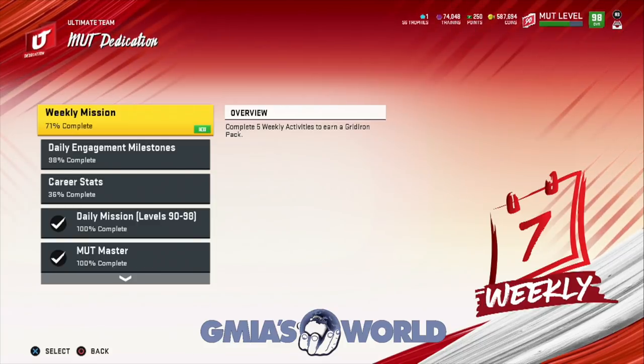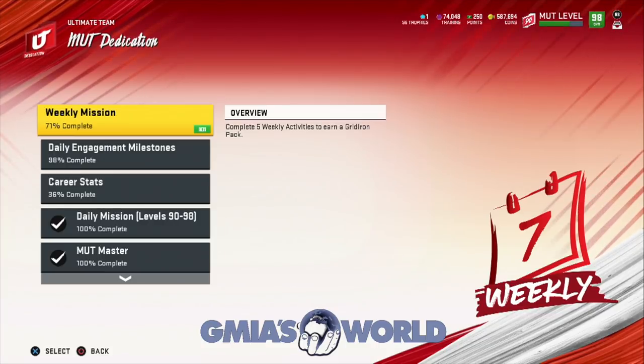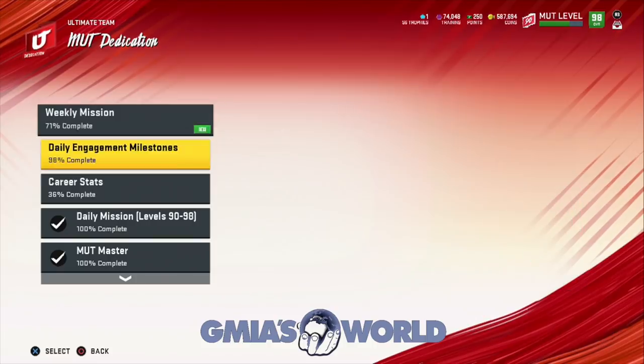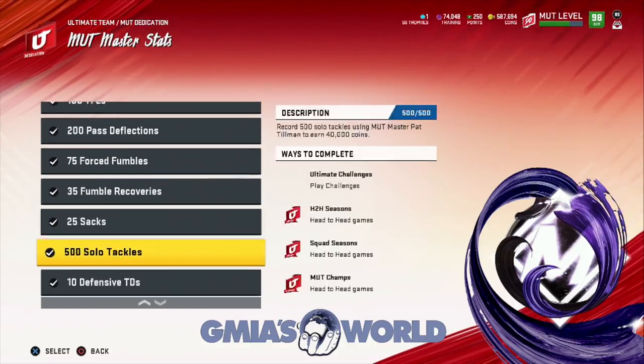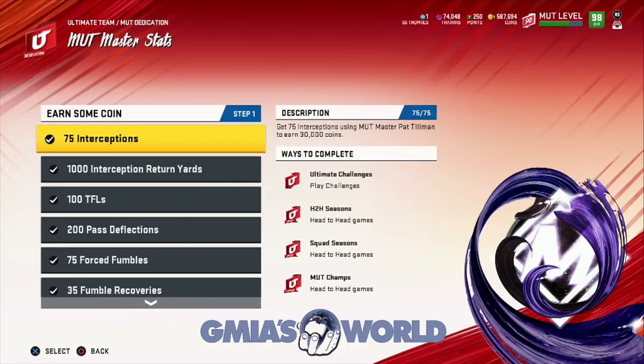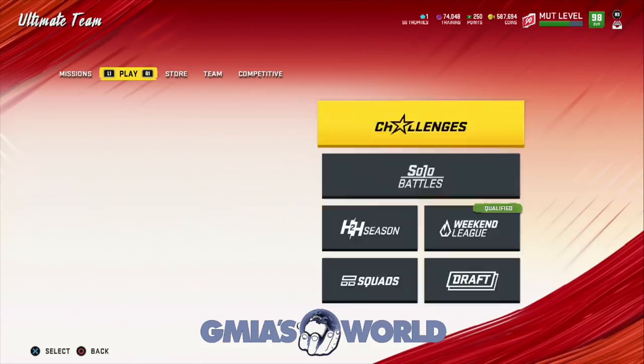You can find that under the MUT Dedication missions tab. If you have not already completed MUT Master you can go and read it — the instructions are very simple. You get 250K coins for completing MUT Master, plus a lot of other things throughout the process. You also have the MUT Master stats where you do all of these things with Pat Tillman — keep in mind it doesn't matter what level Pat Tillman you have, as long as you're doing these things with him it will register.